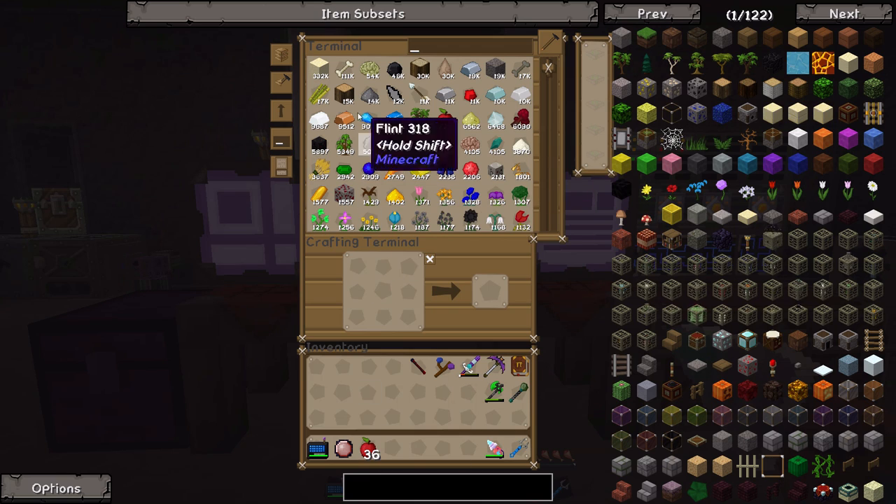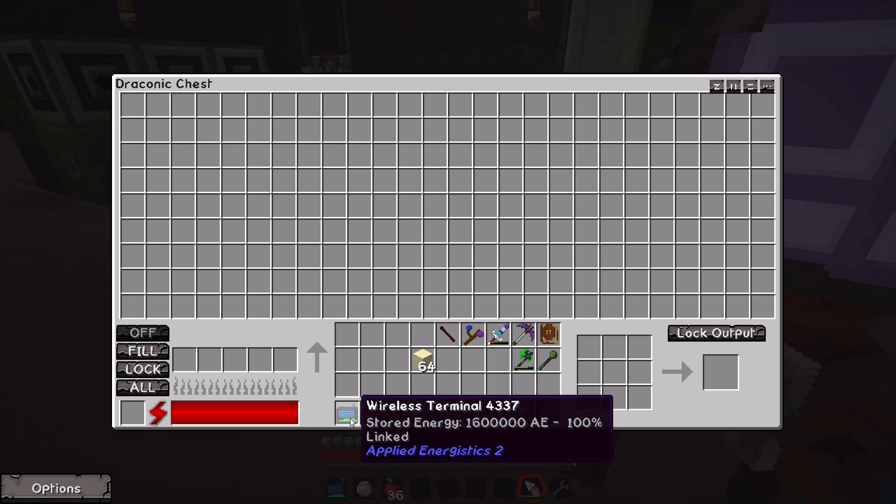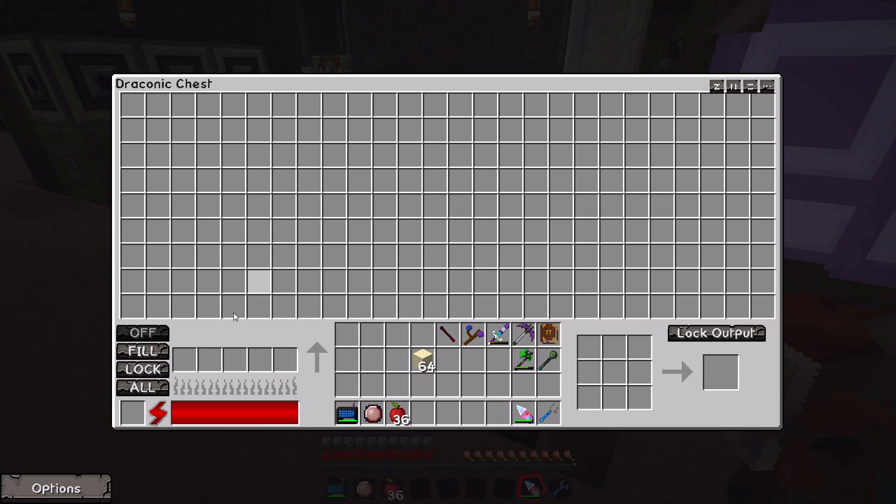If I grab some sand and throw it into the Draconic Chest - it's set to auto-feed disabled by default. The Draconic Chest has the ability to smelt items; if I put sand in here it's going to smelt that sand into glass, and it can smelt up to 5 items at once. For every single sand we put in, we get 2 glass back - so if I put 1 in, we get 2 back. I put 6 in and we got 12. It doubles the amount of sand into glass, which is kind of cool.